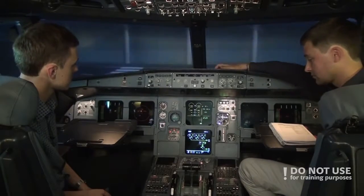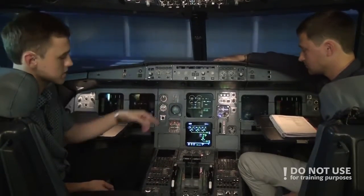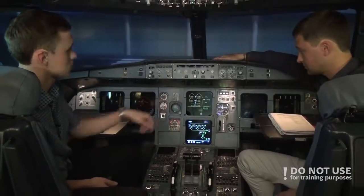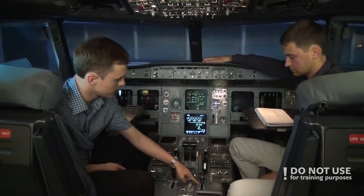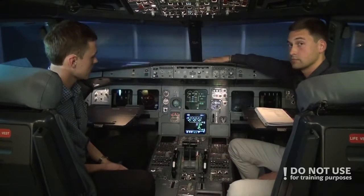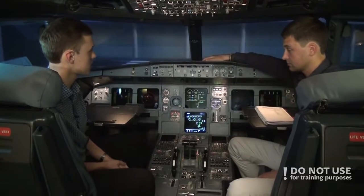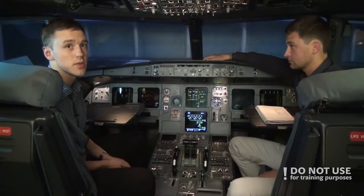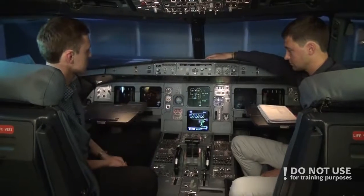Then we check the flaps. We check that the flap lever corresponds to what is showing on the ECAM. We have zero, and just zero is shown on the ECAM. If it showed one while the lever was at zero, we wouldn't set it to zero without advising the ground crew — we make sure that no plane surfaces move in any way. Flaps is zero, and zero. Good.